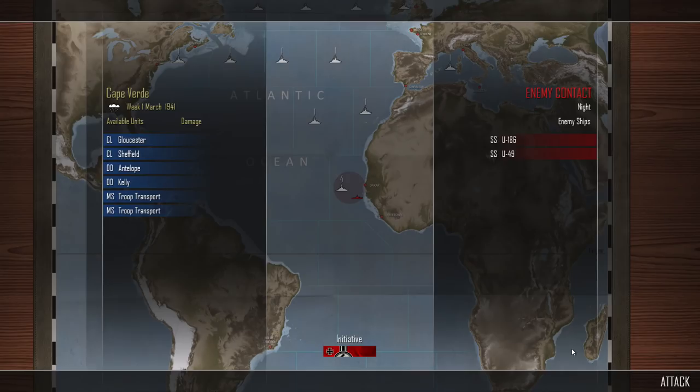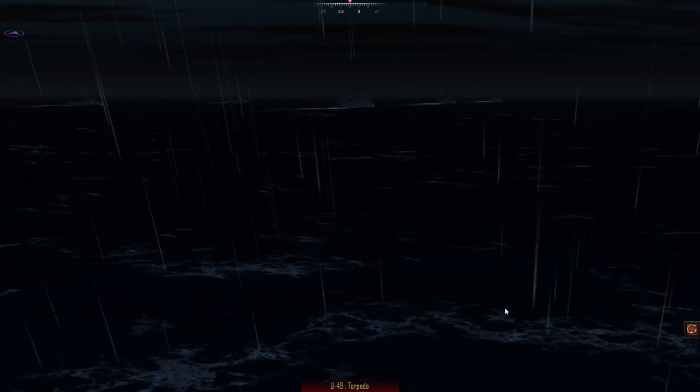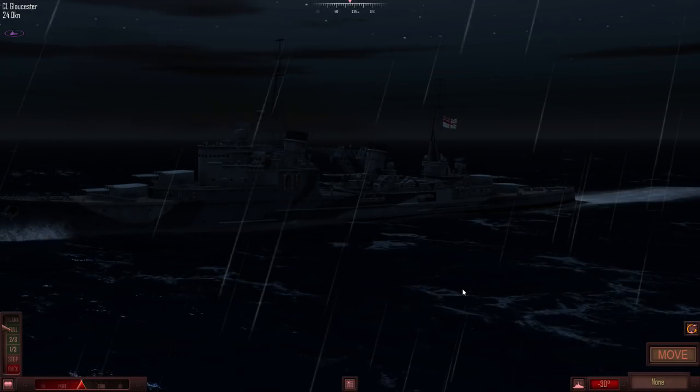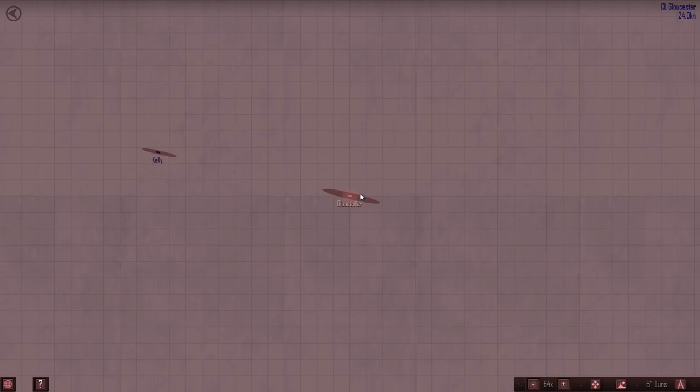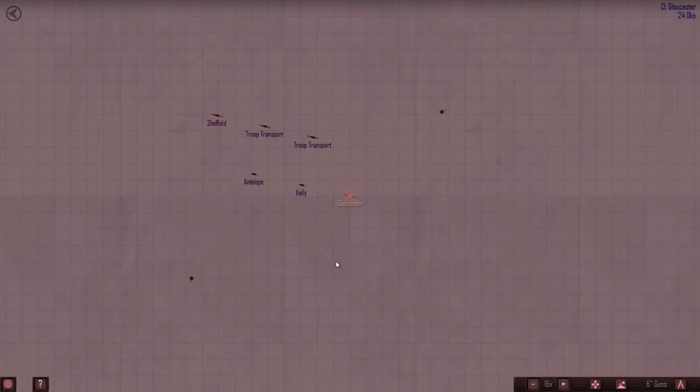Hold your celebrations. U-186 and U-49 have come in around the Cape Verde Isles to attack not only the Gloucester, Sheffield, Antelope, and Kelly, but also two troop transports which they are escorting. U-49 - one of the old guard. Very few subs in the two-digit numbers now. No action - then torpedoes from U-49. It's pitch black, can't see a thing. I think she's going for the troop transports. We've got one either side. Are we at the rear? Yes we are.